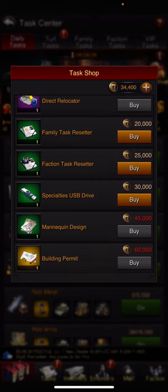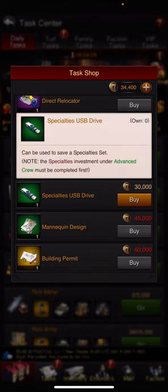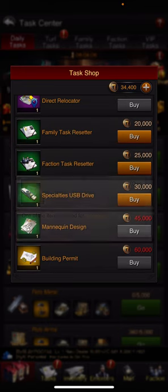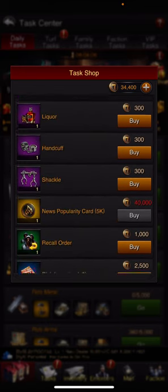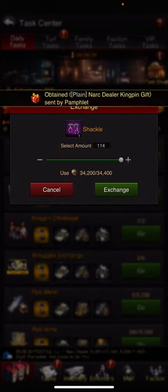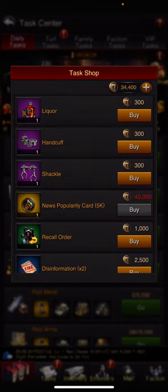You can get a direct relocator with $37,500. If you're higher and you have good research, you can get specialty USB drive, mannequin design, or a building permit. What I like to do is save them up, and if I'm off by 50, I'll give myself 50 with those. It's just a little cool thing to have.